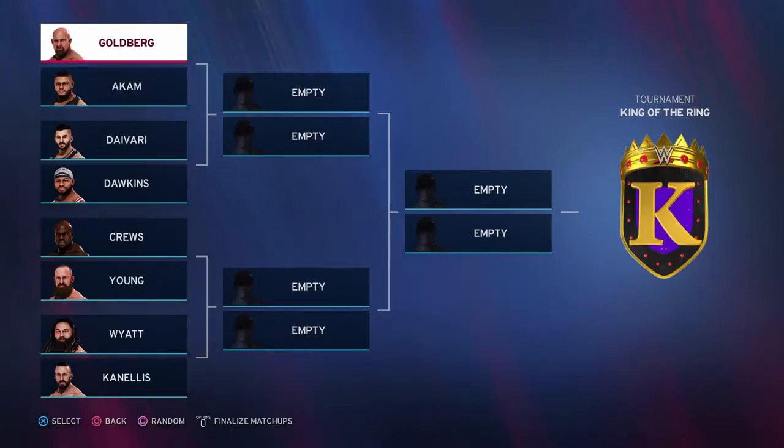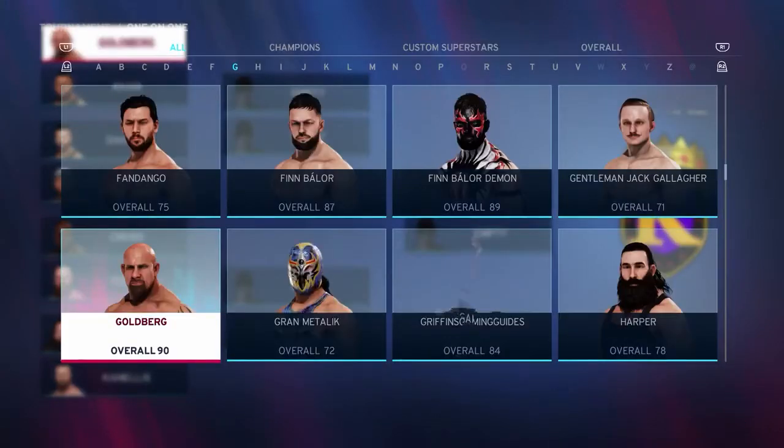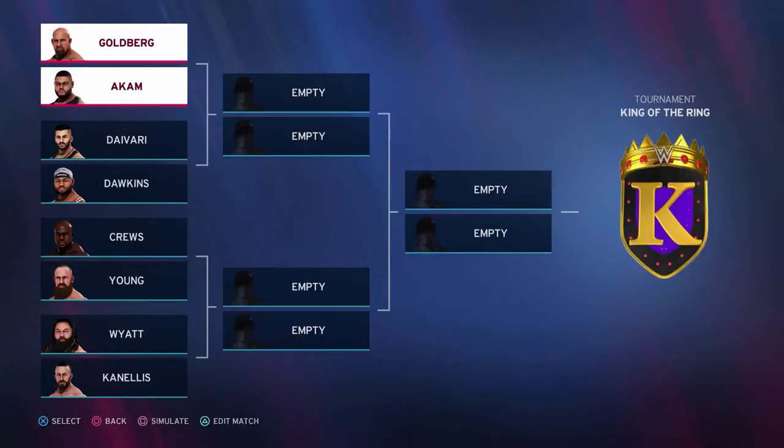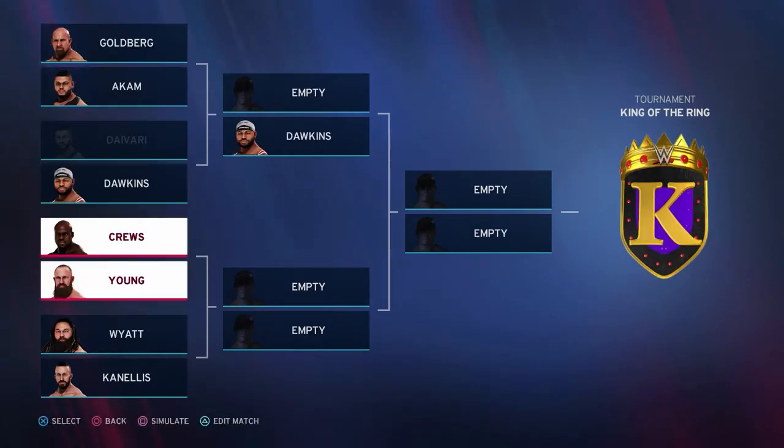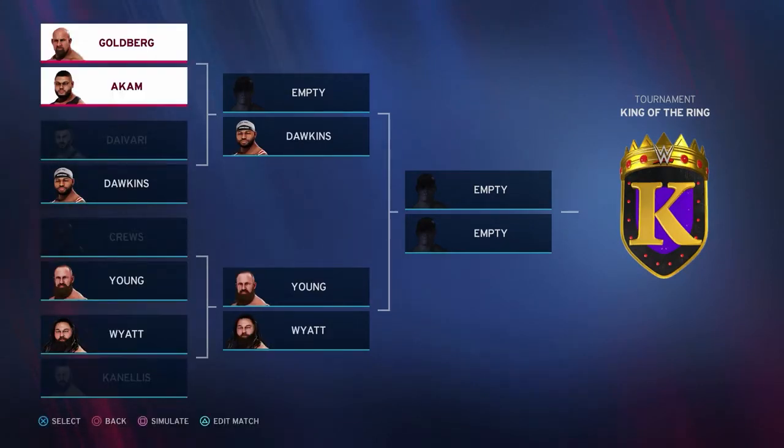With the tournament finalized, you can now highlight other matches and press the Square or X button to simulate the matches. Now play your match — your aim is to win it quickly without taking too much damage.